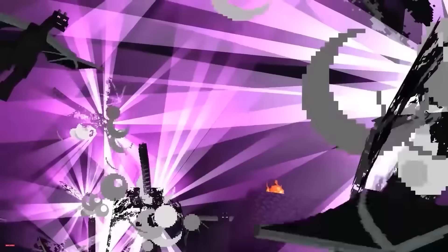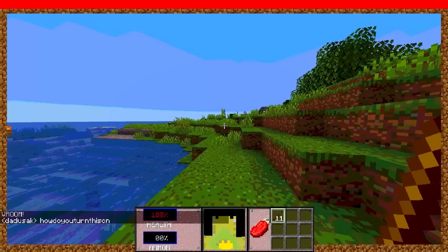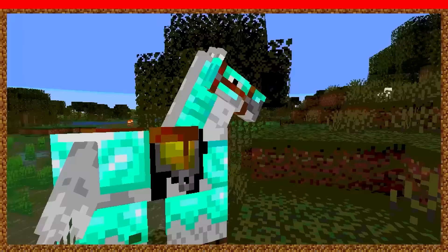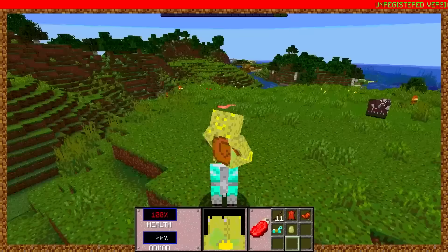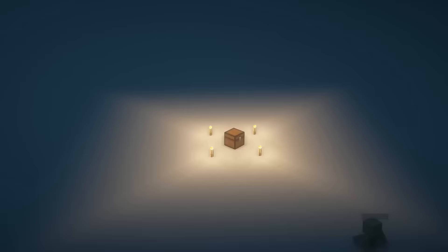One mob was so fast that it broke Minecraft. In the 3D shareware version, there is a hidden feature that spawns the god horse. It always has diamond armor and 200 HP. This horse is capable of reaching speeds of 126 blocks per second and jumping 34 blocks into the air.